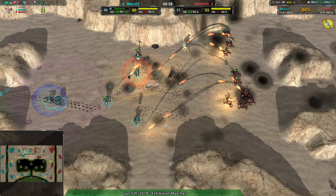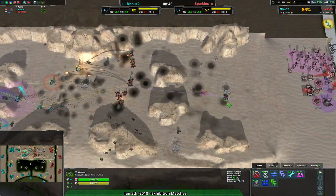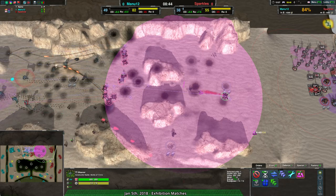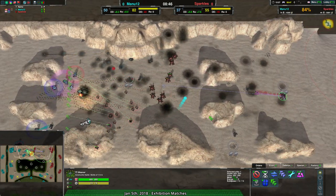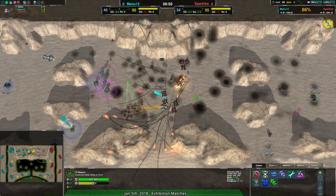It's not like Manu12 has lost a lot of expensive units to Sparkles, so while there is reclaim — about 500 metal's worth — Manu12 is taking advantage of it. That's a good minute and a half of an extra five metal per second. Manu12 is still ahead in terms of static economy. Sparkles can only be even for about 30 seconds.